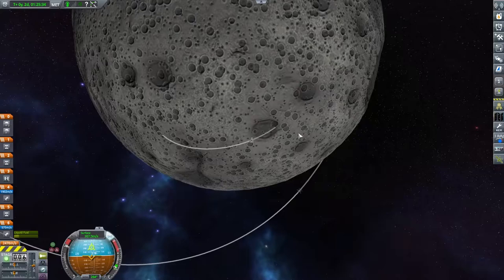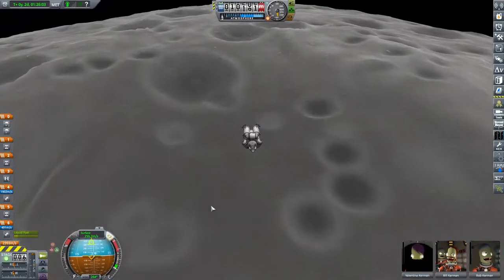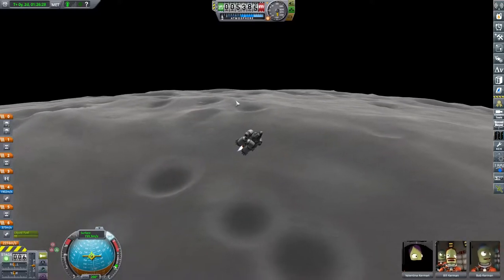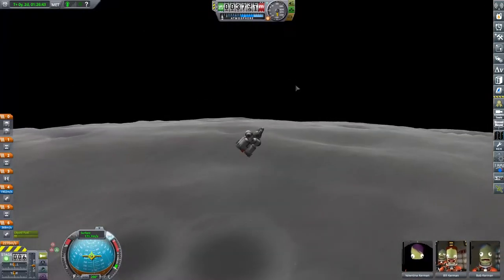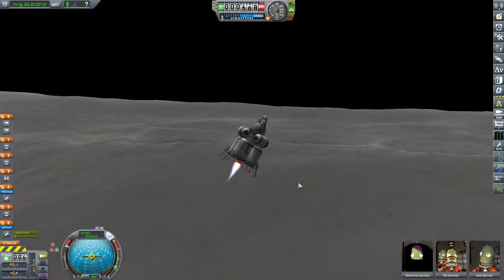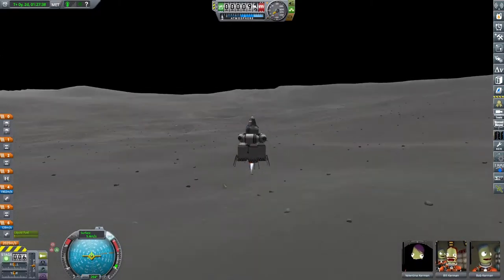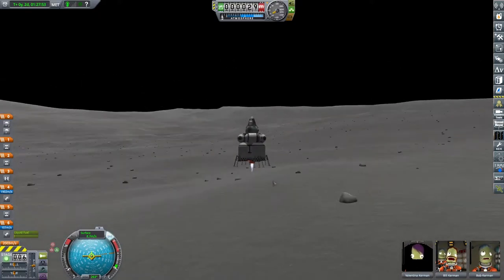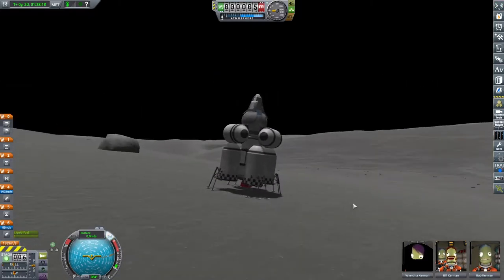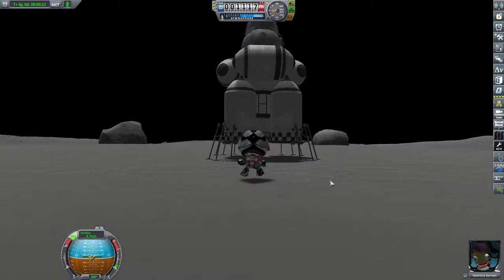As I come in for my periapsis I do a few targeting burns, aiming for that crater. I normally aim for the other side of the crater since I'll be scrubbing speed quickly and want enough play in my orbit to land where I want. If landing on Kerbin under parachute is the most boring part of the game, landing propulsively on the moon while running desperately short of fuel is one of the most stressful. The running short of fuel is of course intentional — and there we go: touchdown achieved. We have landed on the moon for the first time!